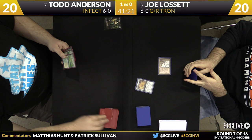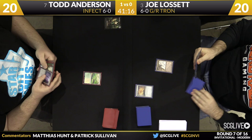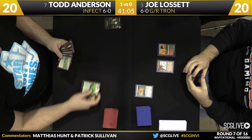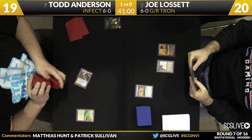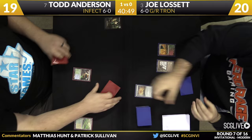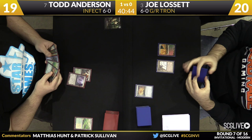Todd kept on six and scried to the top. For Joe, it looks like he may have some Tron set up — it is a one Tron piece and an Expedition Map to start the game. He's got to be happy there's no Glistener Elf on the other side on turn one. Todd's hand is a Blighted Agent and all pump spells — this might be one of those hands where even getting to Tron on three may not let Joe untap. Todd's draw for the turn was a Glistener Elf; he actually plays Inkmoth Nexus, then goes ahead and casts Blighted Agent.